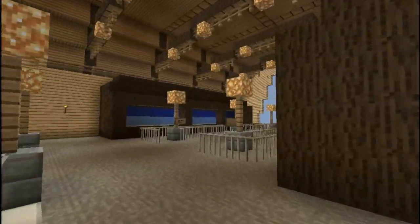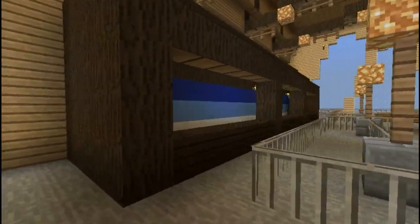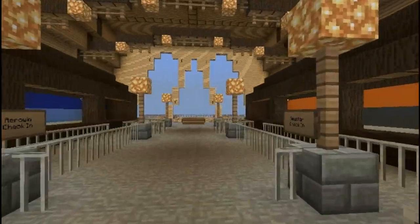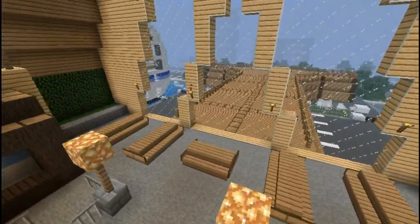And then up here we've got our ticket counters — the ticket counters for Arrowin and Seastar. Right here, and then we've got benches over here for people who want to wait.